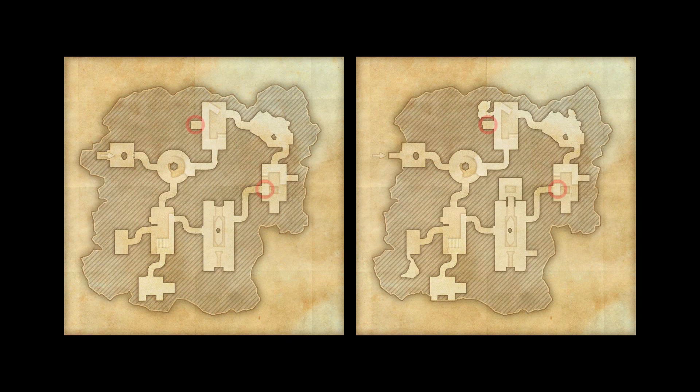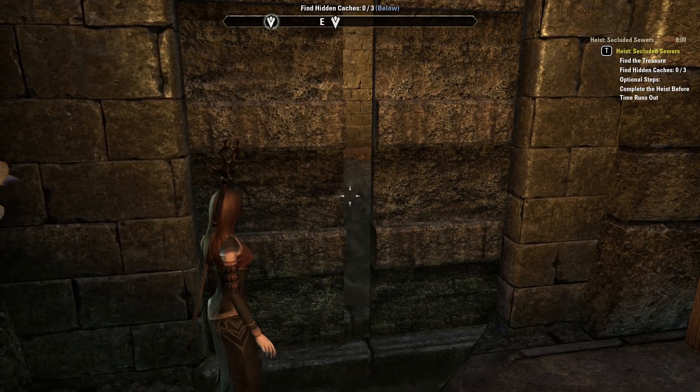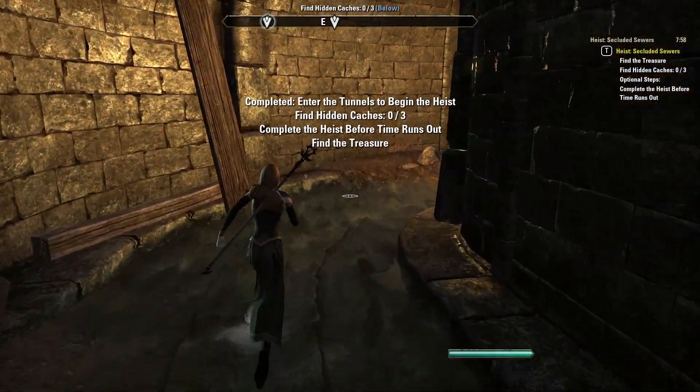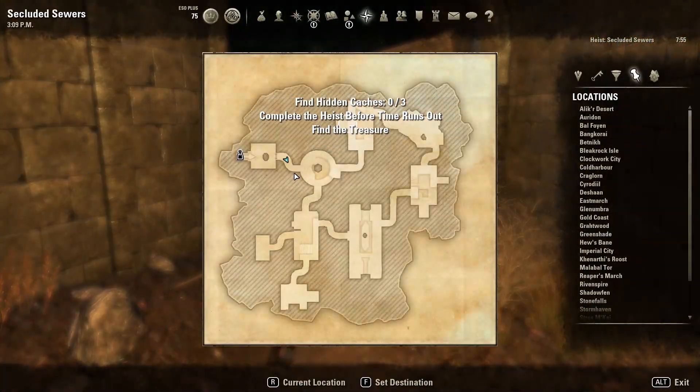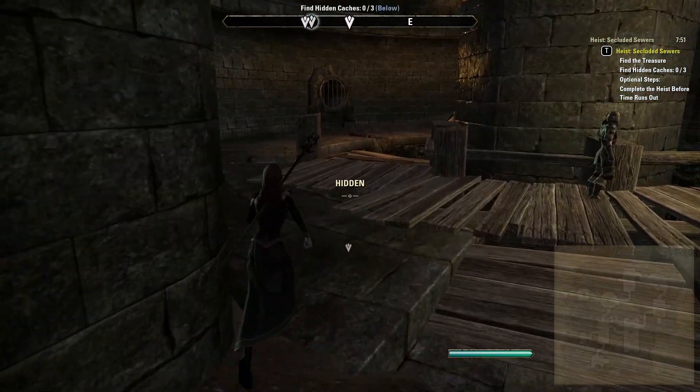In the Secluded Sewers you will have the goal of obtaining one main item of treasure and three hidden caches. Like several other heists — the Underground Sepulcher and the Hideaway — the main piece of treasure will spawn in one of two locations, whilst the hidden caches will spawn across a variety of different points. The Secluded Sewers can be run as a circuit, meaning you don't need to spend time hunting all over the heist location — just grab everything on the way.